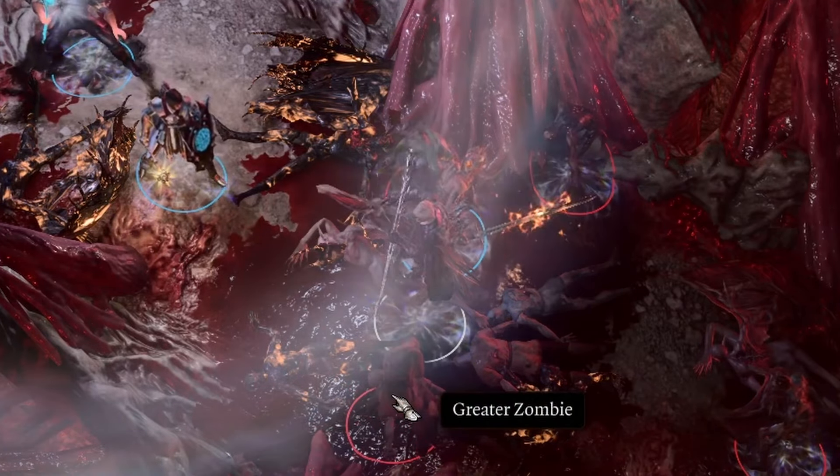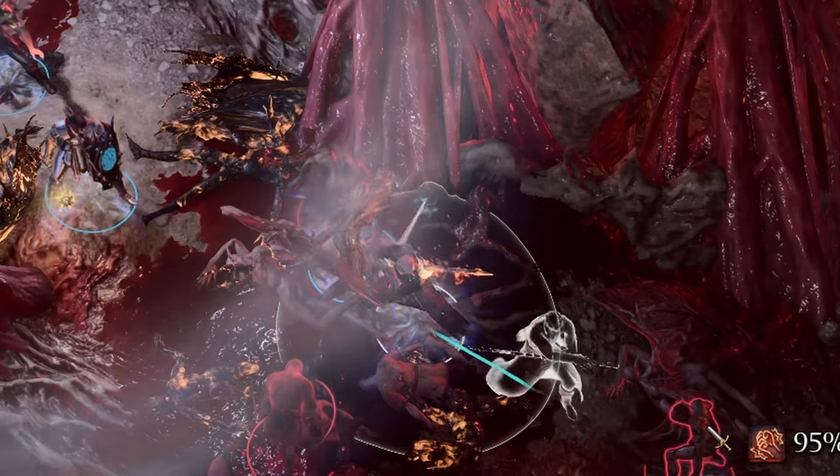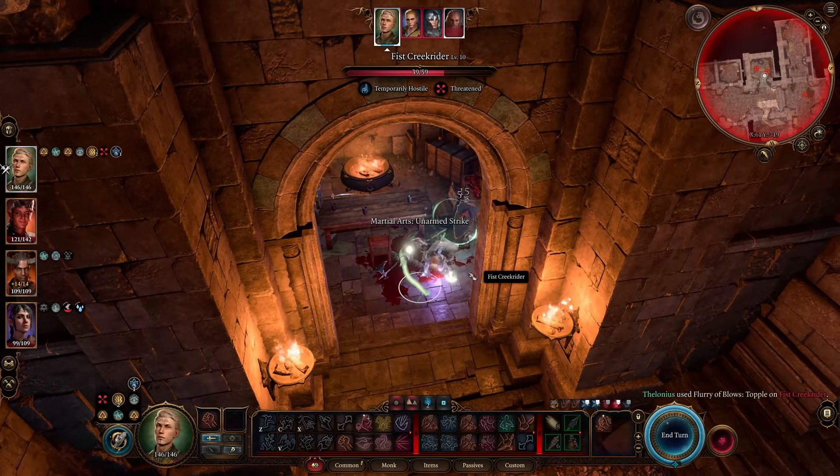The Monk makes great use of bonus actions. After landing an attack with a simple weapon or unarmed attack, they can use a bonus action for a ki point move or another unarmed attack. At first level, after a melee attack you just get a free bonus action unarmed strike. The Monk also gains Flurry of Blows, which uses ki points to attack twice, enabling big damage. If you pick the Way of the Open Hand, Flurry of Blows can knock enemies prone, stagger them, or push them back. The Monk also gets Stunning Strike, which can stun your enemy — very powerful.